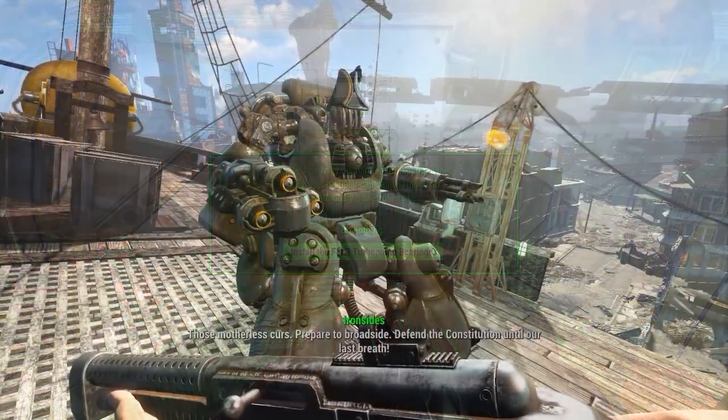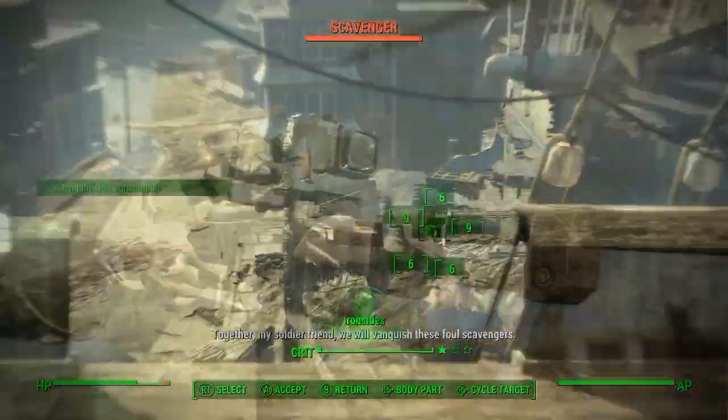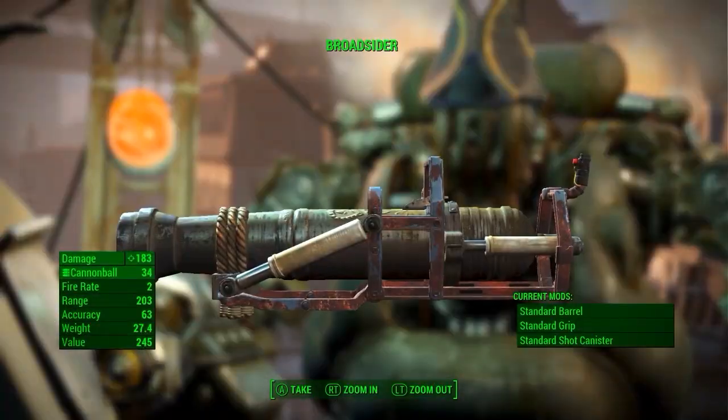Now we're just about done. Head back up to the top deck and talk to the captain again. You will then be attacked by raiders one more time. Take them out and talk to the captain. He will thank you and finally give you the Broadsider.